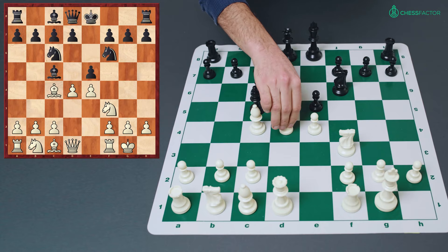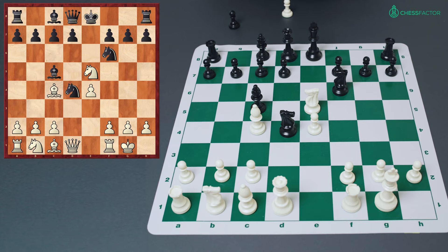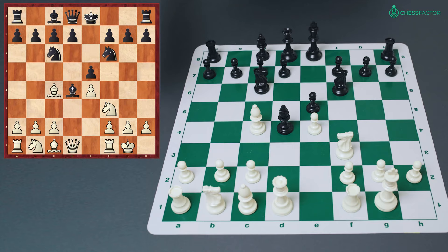Instead, after d4 we will talk primarily about the option of bishop takes d4. This is the main response against the Deutz Gambit and it is objectively the best move for black. The alternative of knight takes d4 will not take much of our time because with this move black is no longer defending the e5 pawn, so white can capture it, recovering the gambited pawn immediately and standing a little bit better.